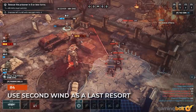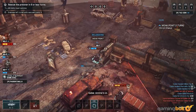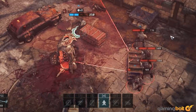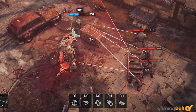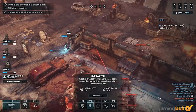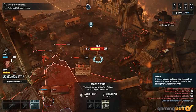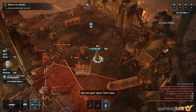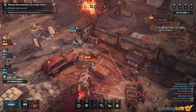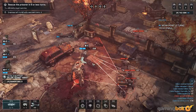Use Second Wind As A Last Resort. Every character has access to the Second Wind ability when they go down. This ability can only be used once per mission and allows the character to pick themselves up with a single action point to spend. It's tempting to let characters do this instead of spending the AP of another character to revive them, but Second Wind comes with costs. Units that use it will have less maximum health than they would if they had been revived normally, and they won't be able to use it again if they get in trouble. There's nothing worse than having a character who can't pick themselves up again when you can't get to them and they're surrounded by enemies. Second Wind is useful, but it should only be used as a last resort.